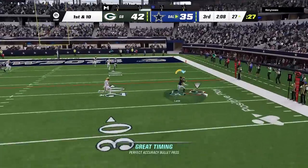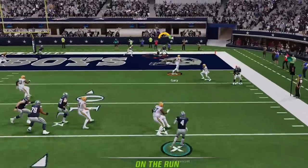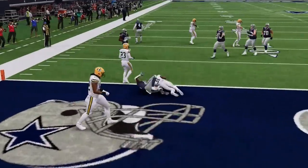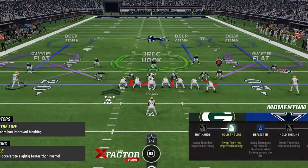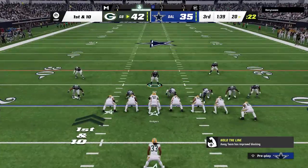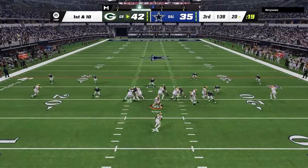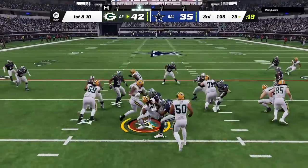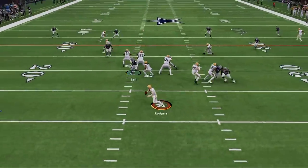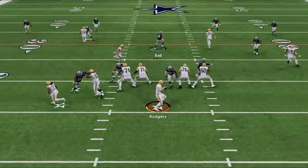On offense we go back to the gun doubles and take the drag to get inside the 10, before I see Pollock standing alone in the end zone. On defense, I start to use a new concept where I create a cover four and cover three hybrid. This was really the first game where I started trying to use this, and we finally start getting some stops — shutting down the run on the next play, before confusing him into holding the ball too long to force a third and long, that ends in a crazy shed and a sack.